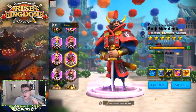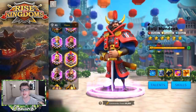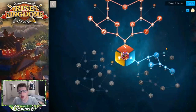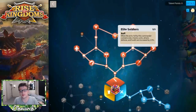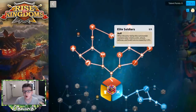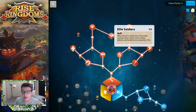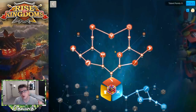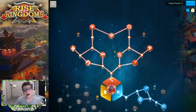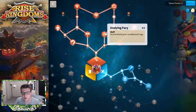Let's talk about the talent builds for ULG Mundok. My commander is level 50, so I'm going to show you my talent build and then tell you where I would put the remaining 10 points — I do have him at six stars already. I went all the way up to the top of the infantry tree because I think the infantry tree is a little bit better than the attack tree in this instance. We get Elite Soldiers here — when it's only infantry units, we're increasing attack, defense, and health by 2.5% each, which is really good. That's 7.5% of stats for infantry.